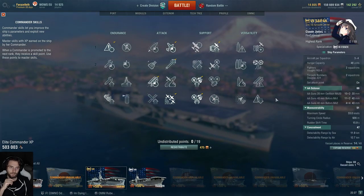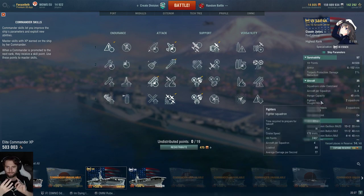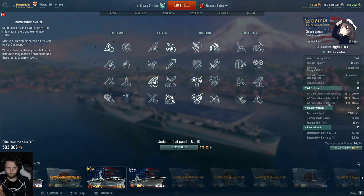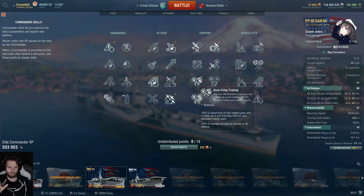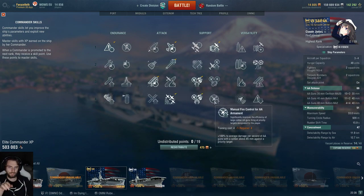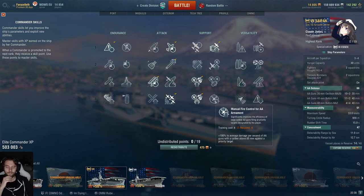Because the Saipan has no large caliber AA guns, I use an Essex/Enterprise/Saipan captain. I take Advanced Fire Training and Basic Fire Training just to really beef up the anti-air and self-defense. I also take Torpedo Armament Expertise so torpedo bombers turn around as quickly as possible. I don't take Manual Fire Control because it's pointless and does nothing. I made it an Essex captain because the Essex has fairly weak long range AA, so those skills aren't wasted on either ship.